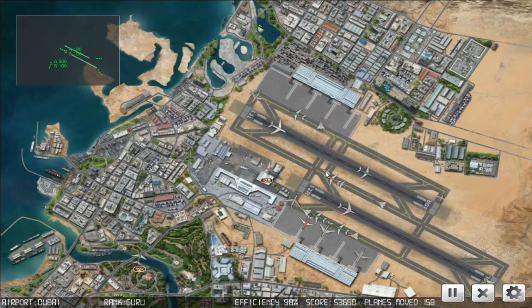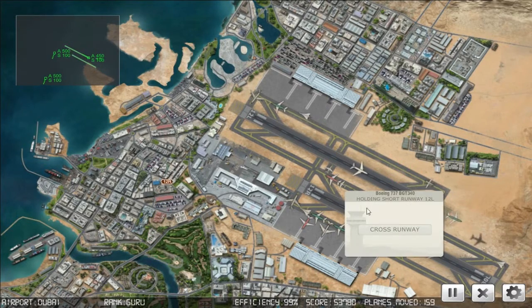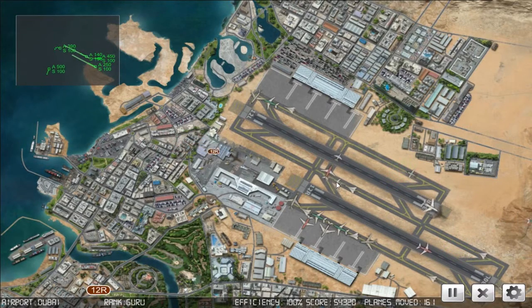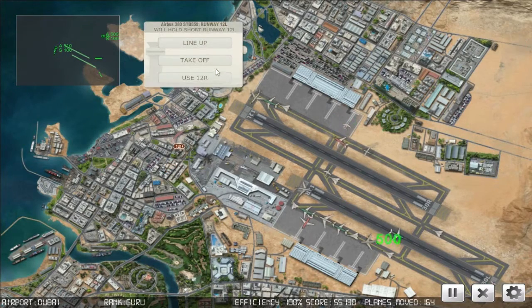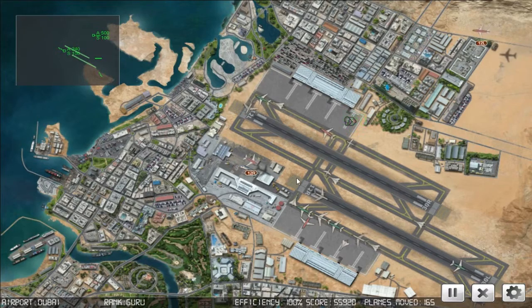Big Jet 446, on the pushback. Big Jet 942, cross runway one two left. Big Jet 340, cross runway one two left. Starburst 433, cleared for takeoff runway one two right. Starburst 859, cleared for takeoff runway one two left. Bunch of 202, cleared for takeoff runway one two right. Big Jet 946, cross runway one two left. Blue Star 906, cleared for takeoff runway one two right.